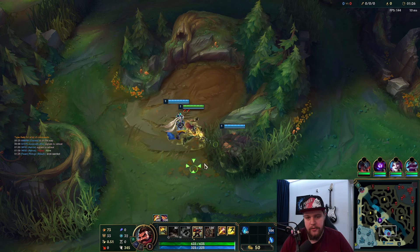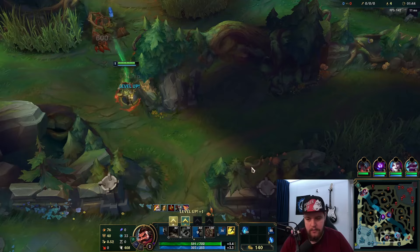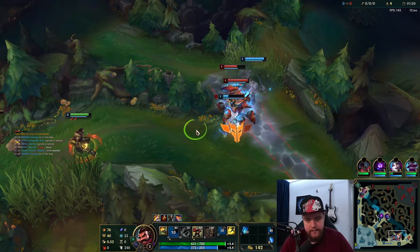I also take Blue Smite for extra movement speed — Relentless Hunter stacks with it too, so you'll have good consistent movement speed. I should probably be smart and push the red buff down. Graves' auto attacks push camps as you can see, so you want to try to push it. If Blitz goes for a hook I have to respect that, so I'm pushing it from the other side.